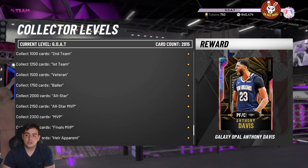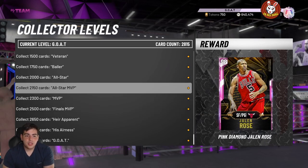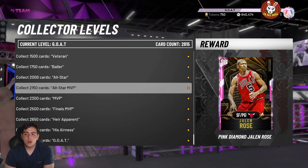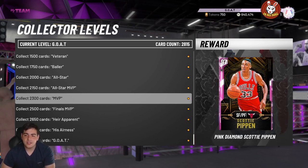Let's go over to collector level. I'm going to try to help get your collector level up and go over a lot of cheap cards you should sell to make MT. Now up to around 750 tokens is pretty solid — those cards are deadly. Pippen's pretty good if you get him to opal, but they just dropped a new opal Pippen which is frustrating because why would you grind all this collector level for opal Scotty when they just drop another one for money?